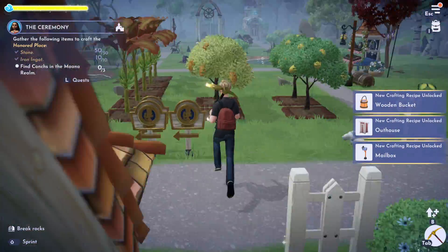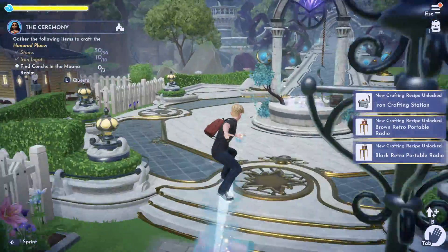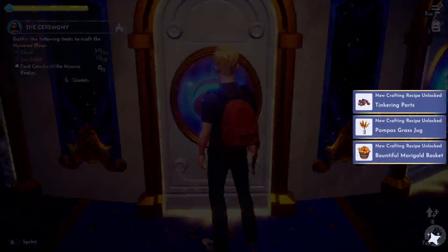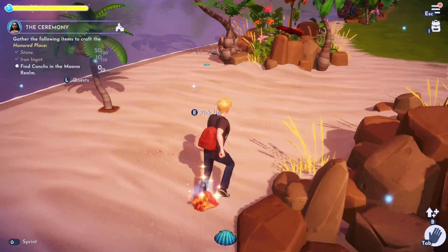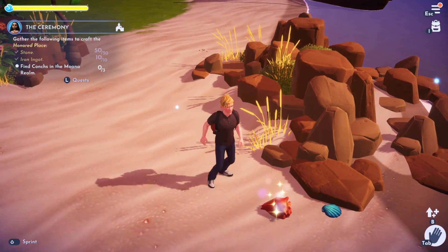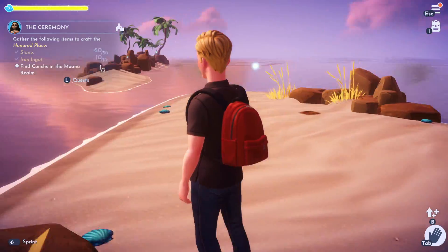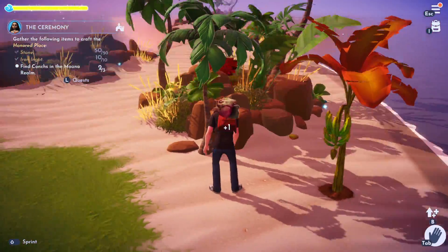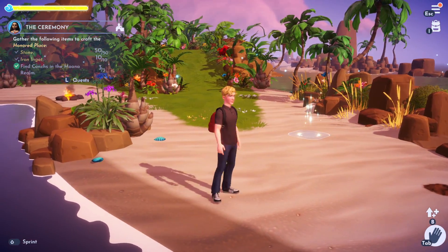Then we need to find three conches in the Moana realm. All we need to do to get there is go up into the Disney Dream Castle and then go into the Moana realm, which is the central door on the bottom level, and find some conches. When you find them, you're going to see they look like this — there's a big red conch here on the beach. I'm going to pick that up — that is one out of three. There is another one over here behind this rock, and then I found another one near where we come in on the beach. We've got our three conches.